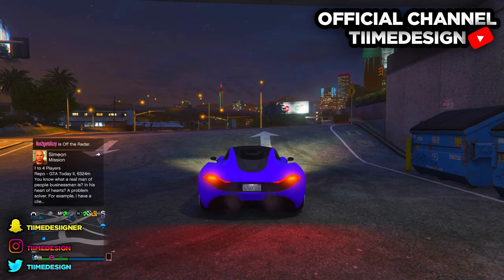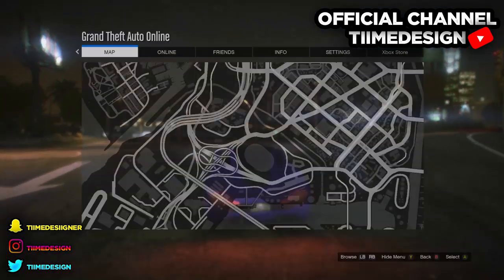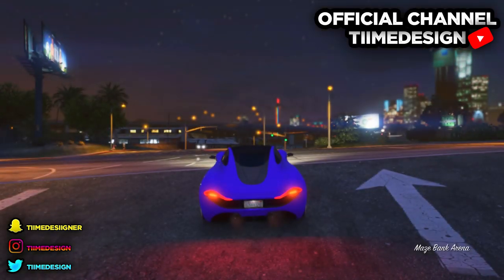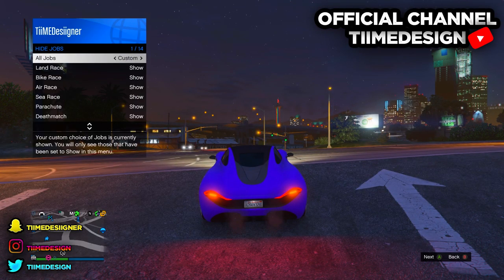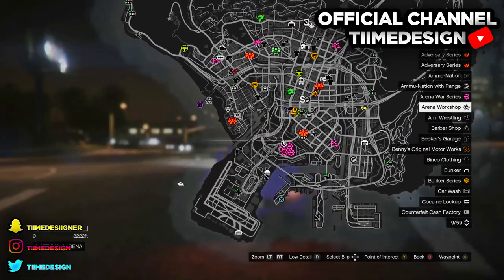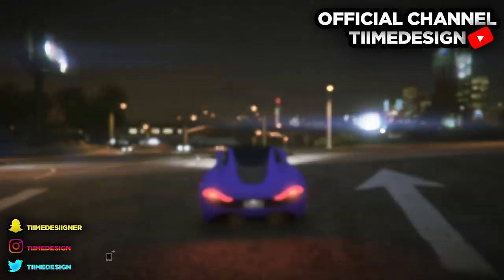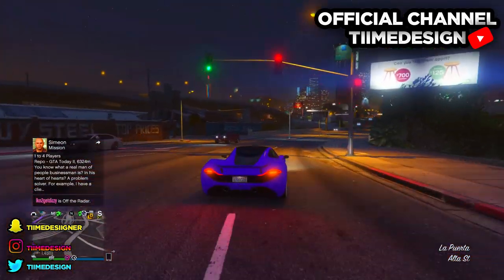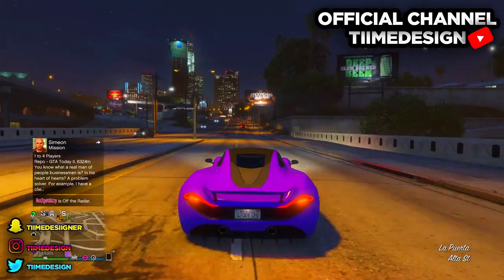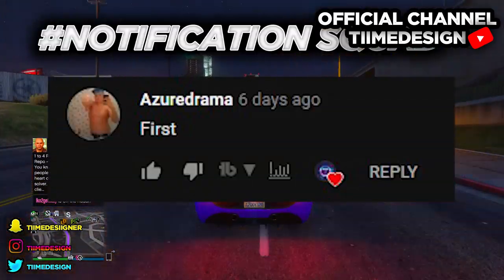What is up guys, Time Design here back again with a new video. On today's video I'm gonna be showing you guys how to do a quick car duplication glitch, aka a money glitch, in GTA 5 Online. When you do this glitch you can make a whole lot of cash — you can even be set for the casino DLC depending on how many times you do it. This glitch is really quick and easy, as you guys can see from the length of this video.